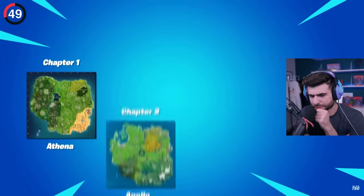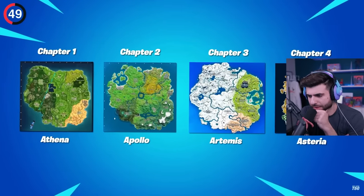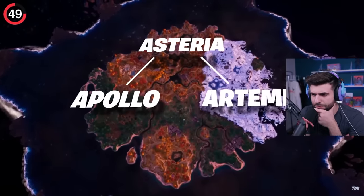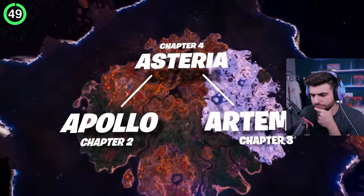The codename of the islands are based on Greek mythology. I talked about these a lot. I wonder what the Chapter 5 map's gonna be called. Apollo and Artemis were born on Delos, referencing the prequel nature of the season.